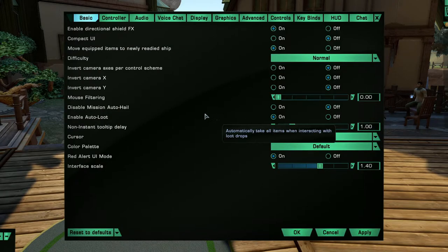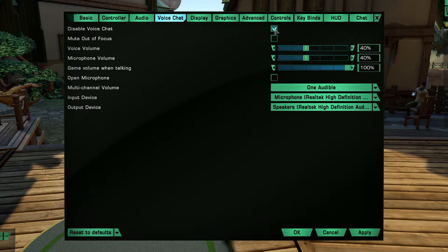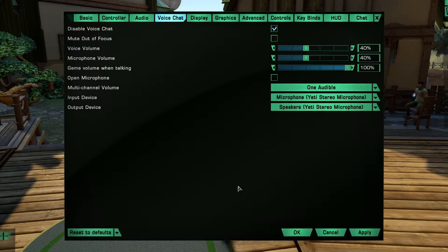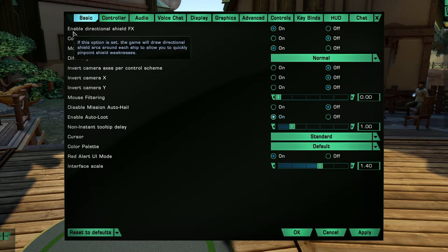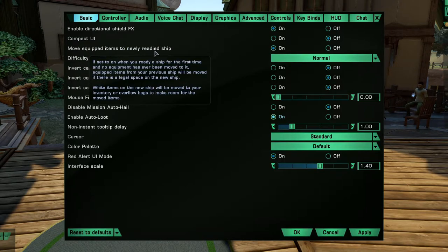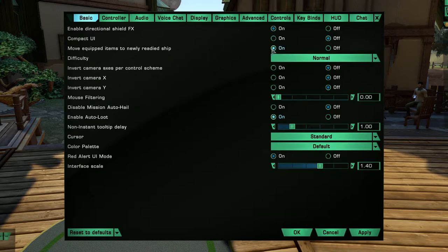Next up, Options are a big thing. The first thing we're going to do is make sure voice chat is disabled. We're going to go to our Yeti because I'm using a Yeti microphone and headphones, then hit Apply. We'll go back to Basic and enable directional shoot, shield FX — how your shields look — compact UI, move equipment items, and newly rendered ship.